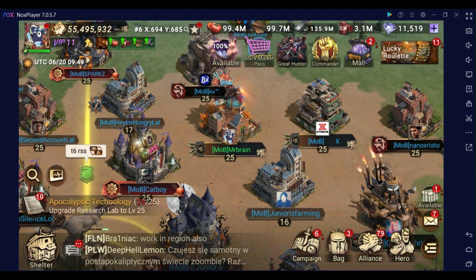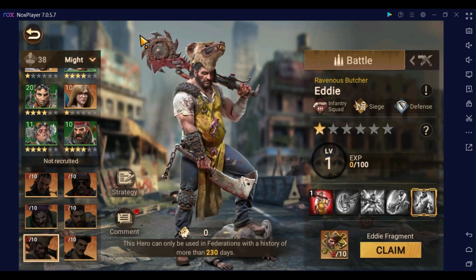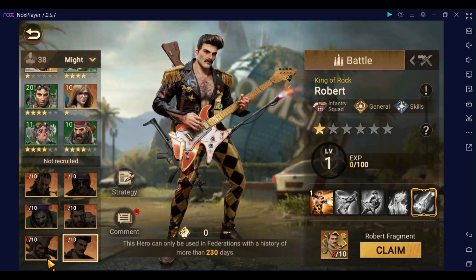Welcome back everyone, this is Mr. Brain, your friendly neighborhood gaming dad. We just got the update and it did include the new heroes, so I wanted to take a first look — similar to how I did with Elena and Jonathan — where I just go through the basics of these heroes and what I think is going to happen with both of them. I will do a full deep dive breakdown into each one in separate videos, but without further ado, let's take a look at the two new heroes: Eddie and Robert.